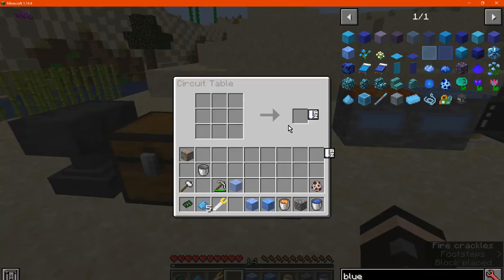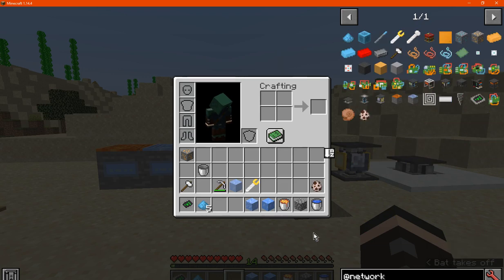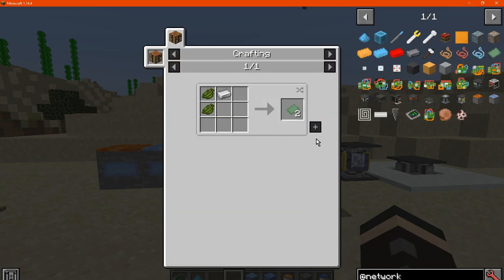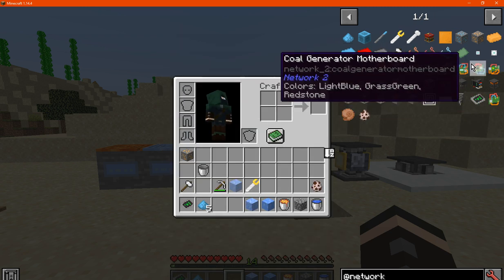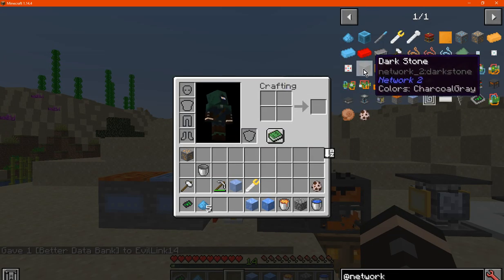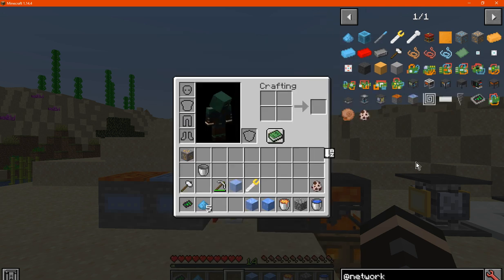You can use the circuit table for putting in your different motherboard recipes — best to check the wiki for those. Redstone wire is used for a fair amount of components. As you go along there are circuit boards and data banks — I'm pretty sure they may be just crafting components or possibly other aspects I'm not aware of. Other components include dark stone, steel, and a few others, possibly also used in the circuit table.